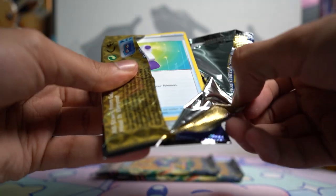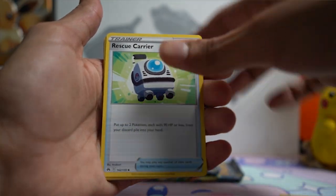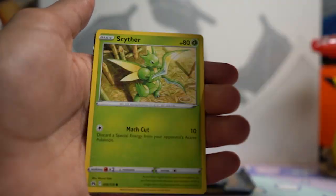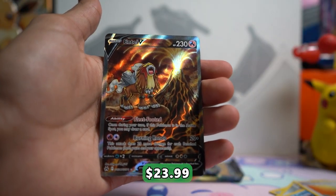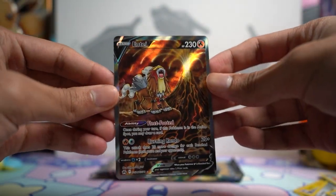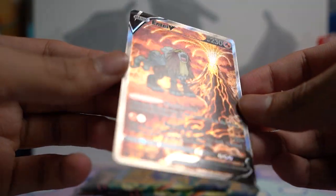We've only got three packs left — let's see what else we're able to find. We've got Grass Energy, Aron, Corphish, Scyther, and then an Entei V from the Galarian Gallery — a nice Entei alt art there, and another Holo Zamazenta. But that is a sweet Entei card; the holo on the volcano looks really, really good.